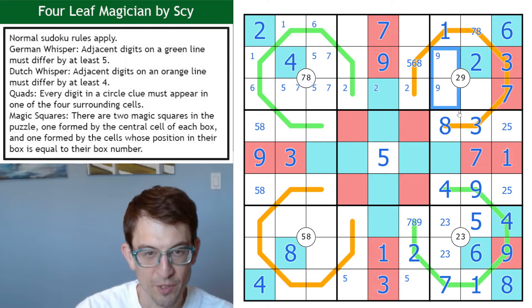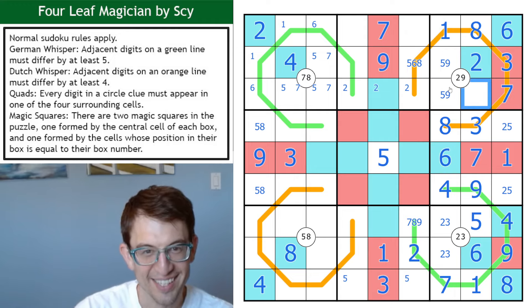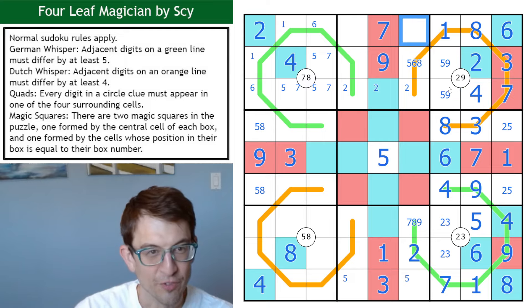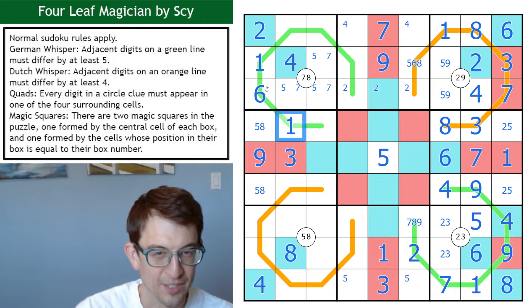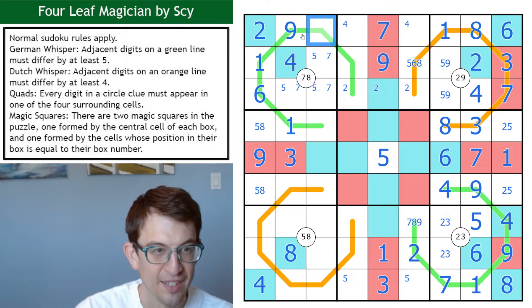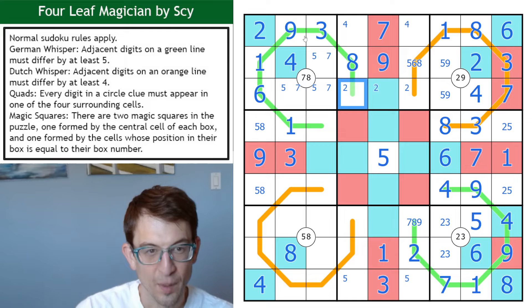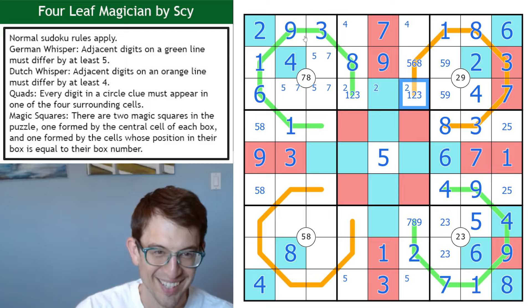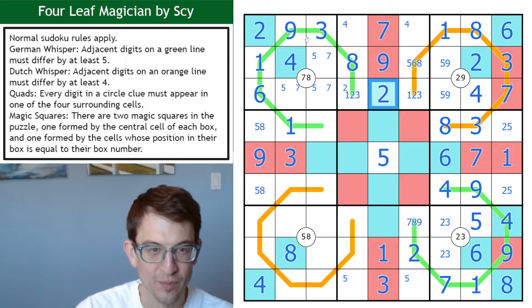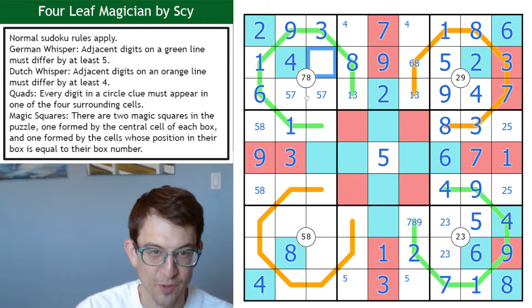This is low. These outer loops — this is low: 2, 3, 4, 5. This is not 3 or 2 — so that's 5. We get a 2-3 pair here. This is high — it's an 8. That's a 7, which gives me that 2. That's not 4, so that's a 1. My remaining three digits here are 5, 6, and 9. 6 is here because it's not in this box. It's a 5-9 pair. The 7 sees this 8 — that's a 4. I get a 4 up here.